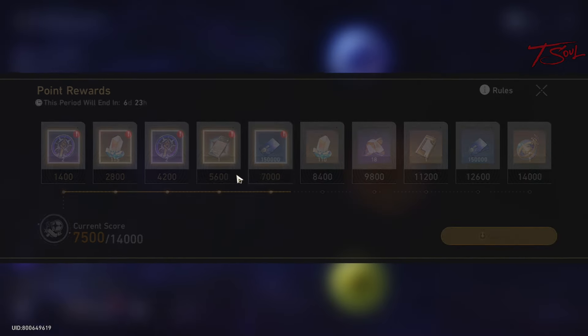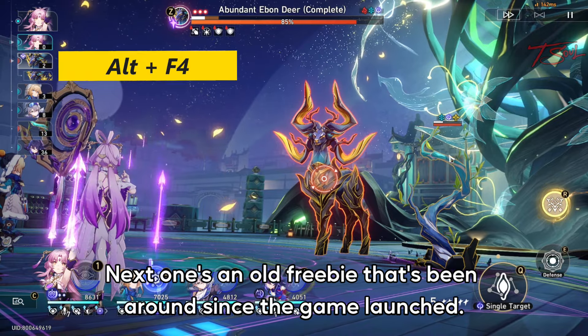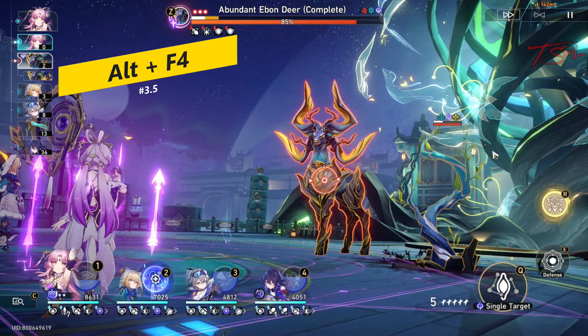This will save the run's progress. Now wait for the weekly reset and go back into the SU. Continue that stage and then take the white portal. This will give you the full points for clearing and give you a head start for that week.